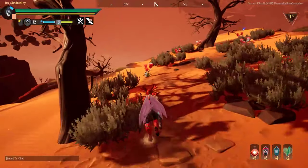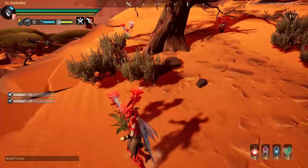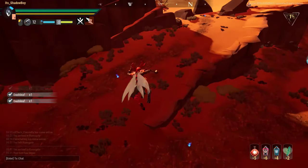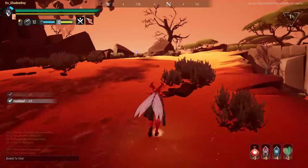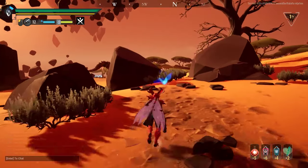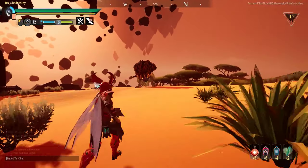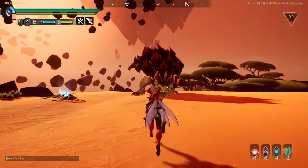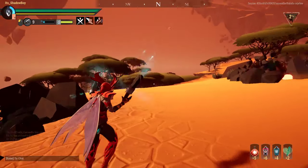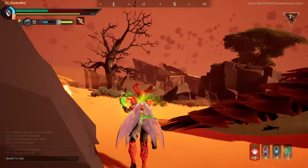Let's see how good we do against this scorchstone hellion. Against scorchstone hellion I normally run different armor that gives me +6 molten, but that'll be for a different video specifically about scorchstone hellion, because he spits out a lot of lava.